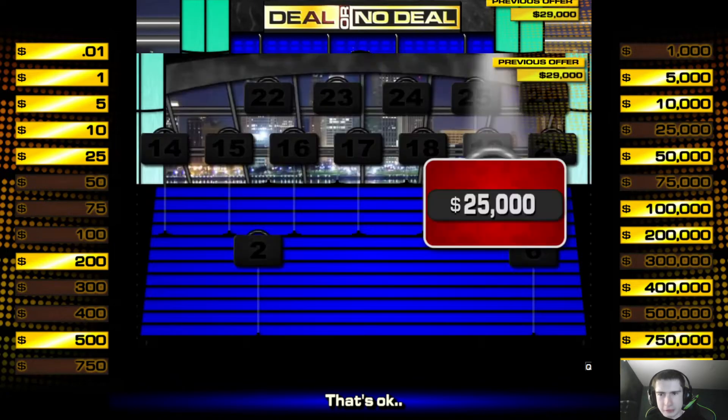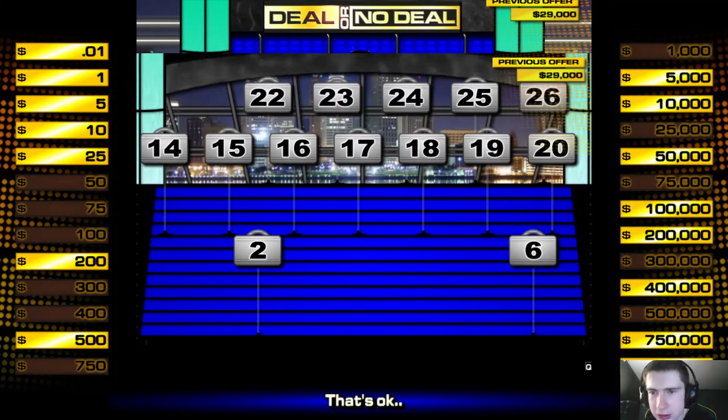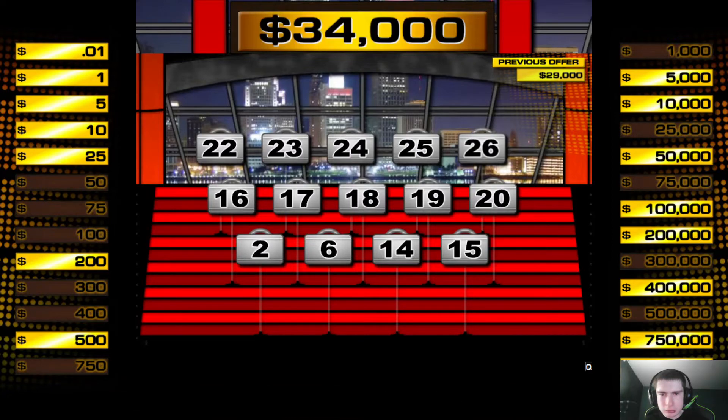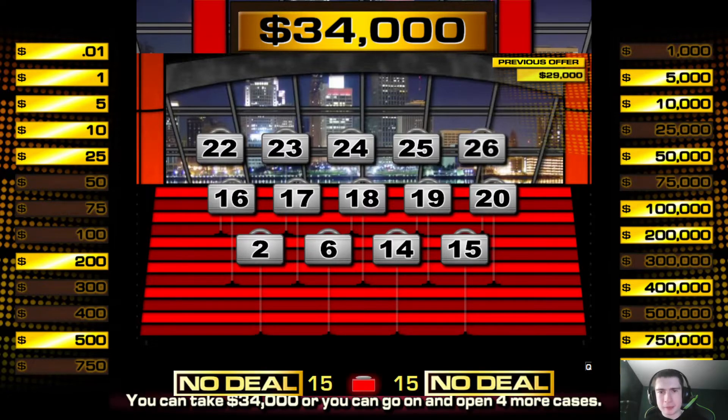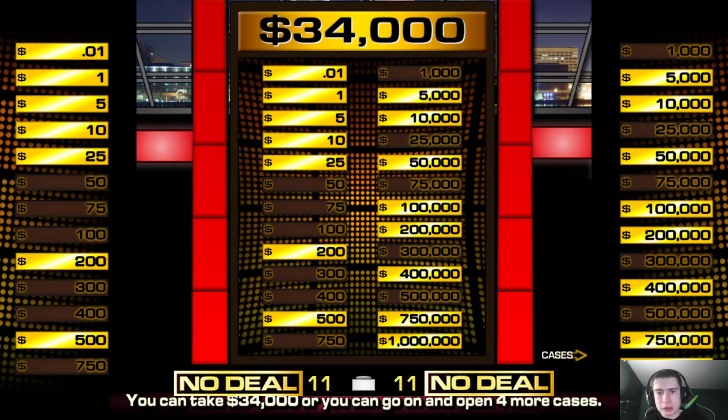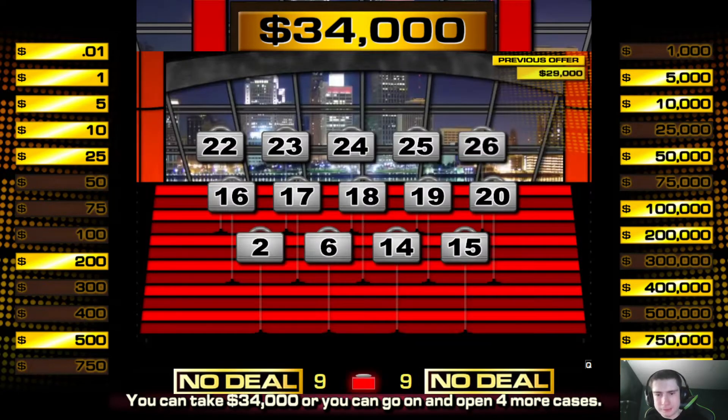The previous offer was $29,000. Let's see what the offer is this time as the banker calls. $34,000! $34,000 is Big Papi's number, which is my favorite baseball player of all time. The question is, deal or no deal? No deal.